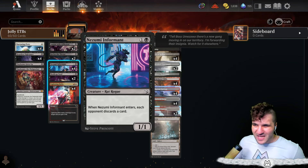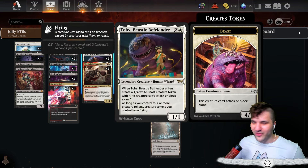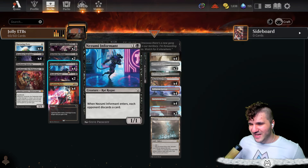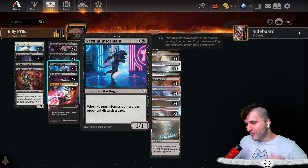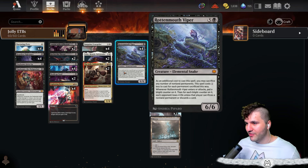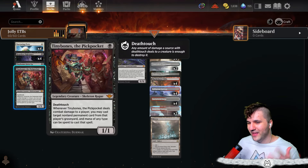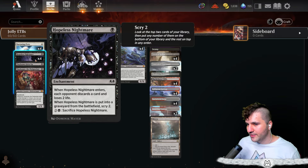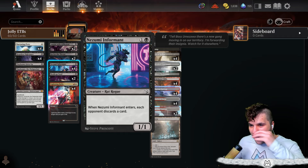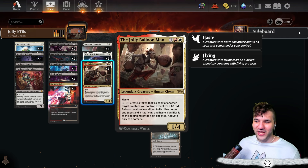That's kind of why I'm also running Nazumi Informant and the Skull Cap Snail, because sometimes you have the 4/4 and they get rid of it and say 'you can't do anything,' but we can — we just can't attack or block alone. That's why we have these little discard weenies. We also need enough board presence for the rotten mouth viper to come out, so that's why we have the nurturing pixie, hopeless nightmare, and tiny bones. The discard package empties their hand, then it's time for the rotten mouth viper and the Jolly Balloon Man.